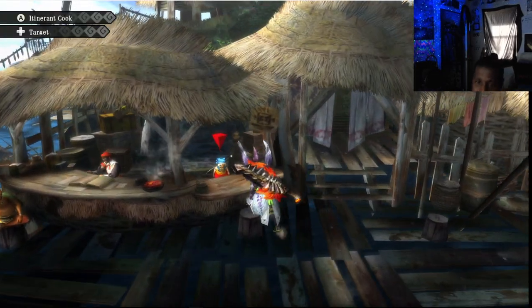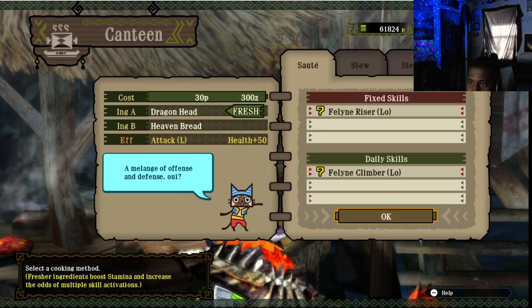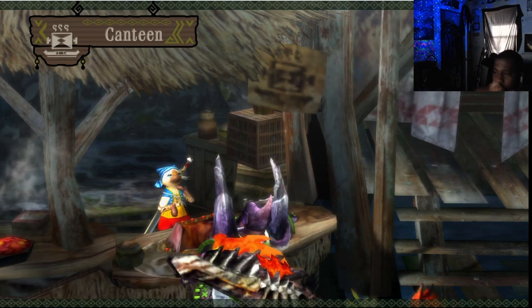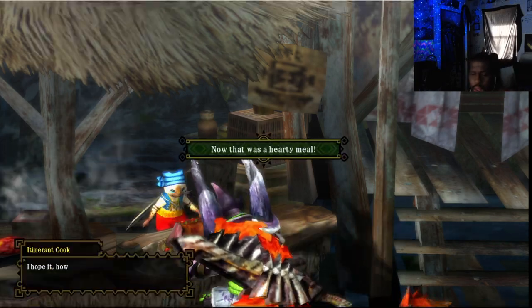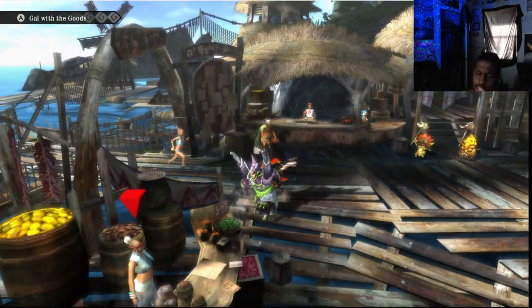Welcome everyone, it's me here with another episode of Trial Smith and we have a challenge quest. The challenge quest is doing Alatreon on any weapon with pre-Alatreon gear, and I think Jinouga kind of counts as pre-Alatreon something. I think that's good.